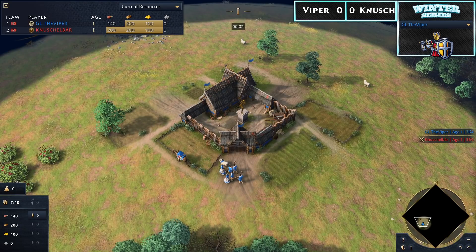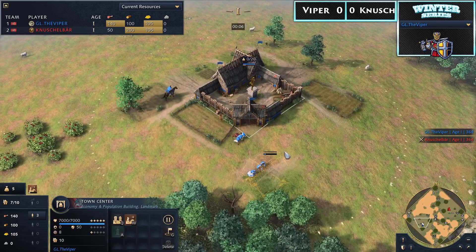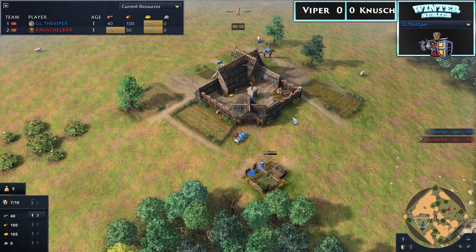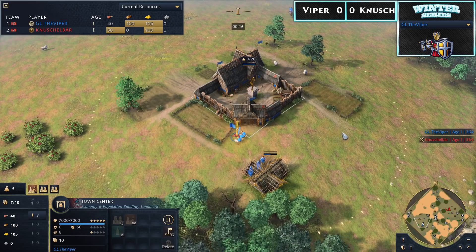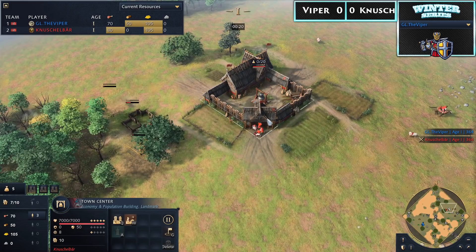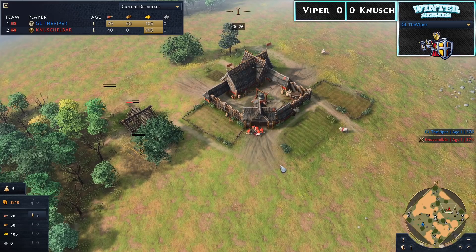We are entering into game one of Winter Series 2, the round of 64. Spawning in the west of the map in blue, we've got the Viper, the goat of AoE 2 and very possibly the goat of AoE 4. And spawning in red in the east of the map, playing Rus like his opponent, we have Nushalbear, one of the best ever AoE 3 players and starting to create some serious inroads in AoE 4.